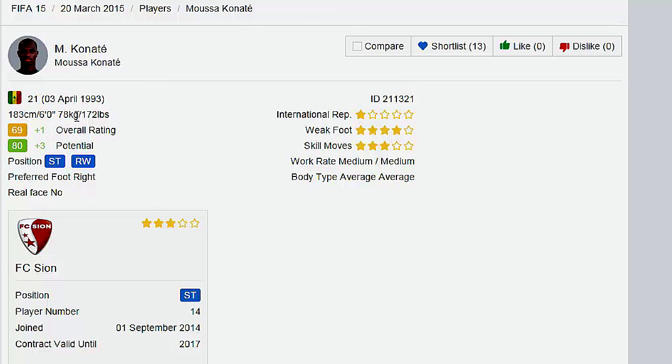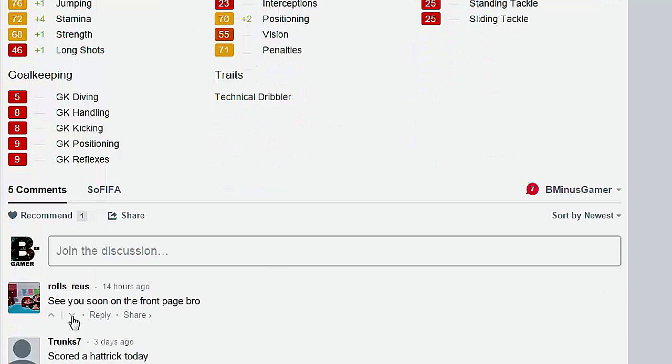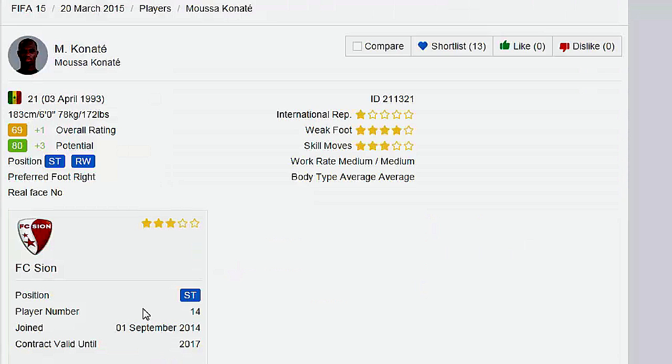Next in the hidden gems section is Musa Konate — 21 years old, 6 foot tall, 4-star weak foot, 3-star skill moves, from Senegal. He's getting a plus 1 overall and plus 3 to potential, and can play striker and right wing. Let's get back to pace — 88 sprint speed and 85 acceleration. Plus 3 agility, plus 2 reactions, plus 3 balance, plus 2 dribbling, plus 1 ball control, with an upgrade in finishing and plus 4 stamina, moving him from the 60s into the 70s. A commenter said it best: 'See you soon on the front page.' With these stats, he's definitely going to be pushed to the front page of SoFIFA.com.